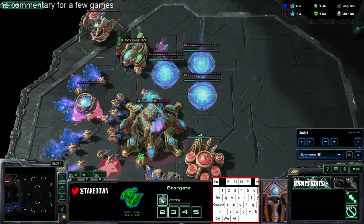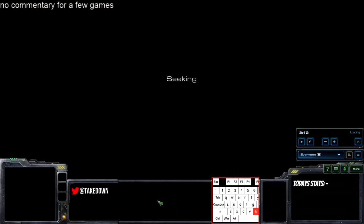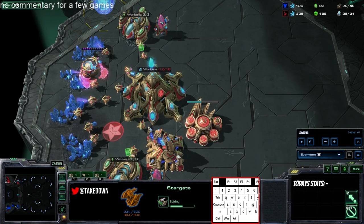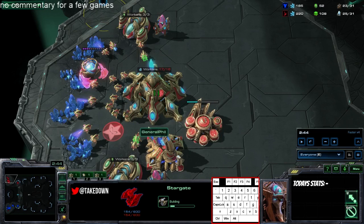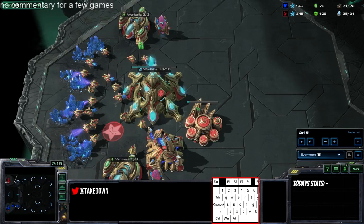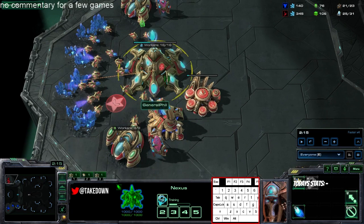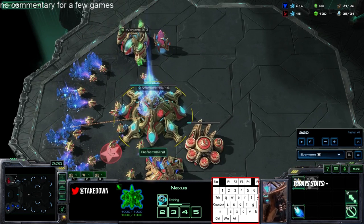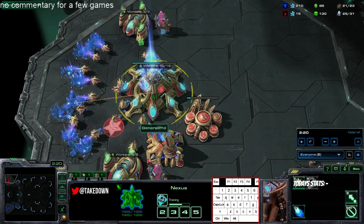He's got really late tech. Let me back it up to show you when he could have put the stargate down — this is almost like a one-base all-in scenario, just to show you some animations. When you look at the Protoss base right now you can see a big beam on the nexus, which means he's building a mothership core.